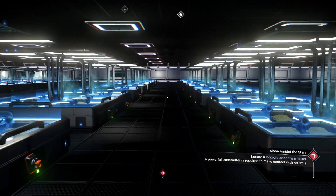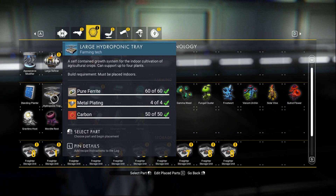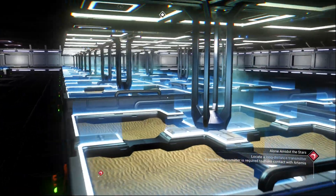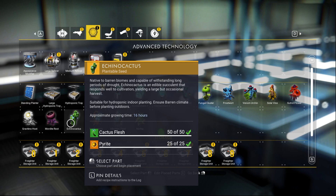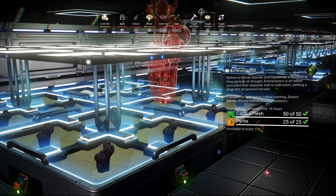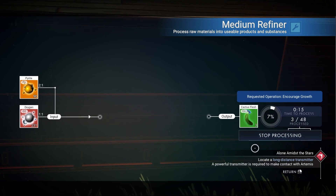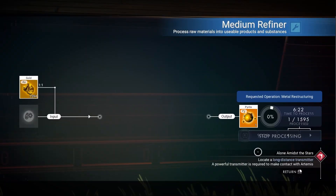After finishing the frost ward seeds, place another 25 larger hydroponic trays and plant the cactus flesh seed. For the resources: you can get cactus flesh from a desert planet, or by refining dexite with oxygen. You can get dexite from a space station, trading outpost, or by refining gold. Plant the cactus seed in all of them.